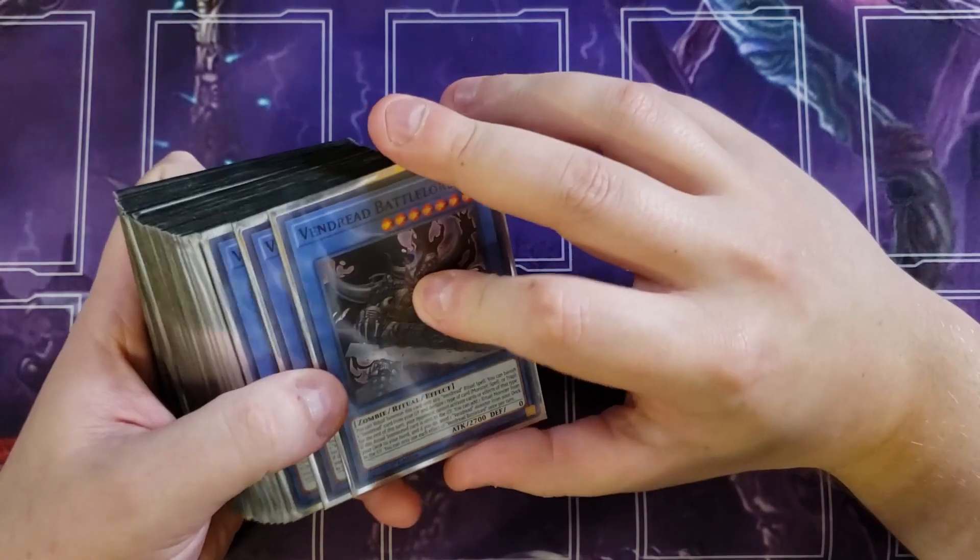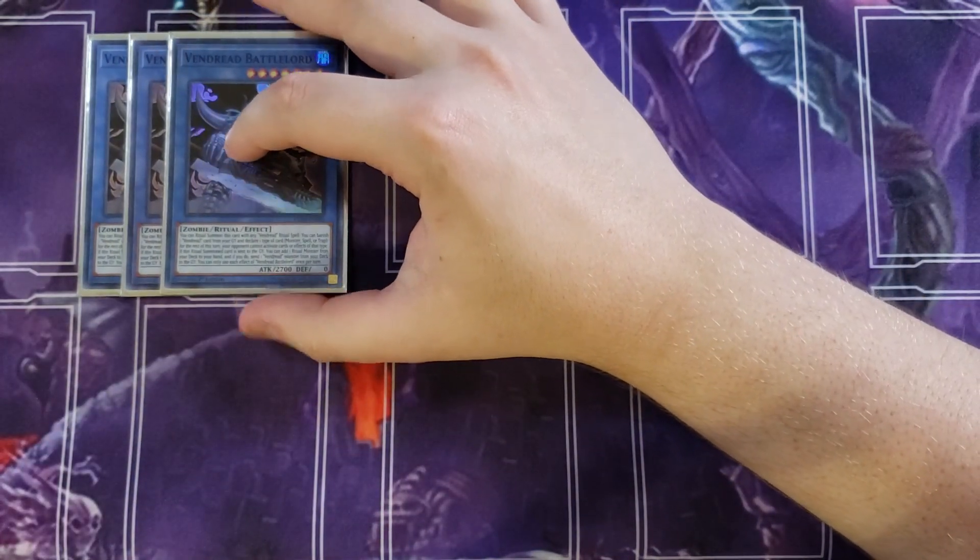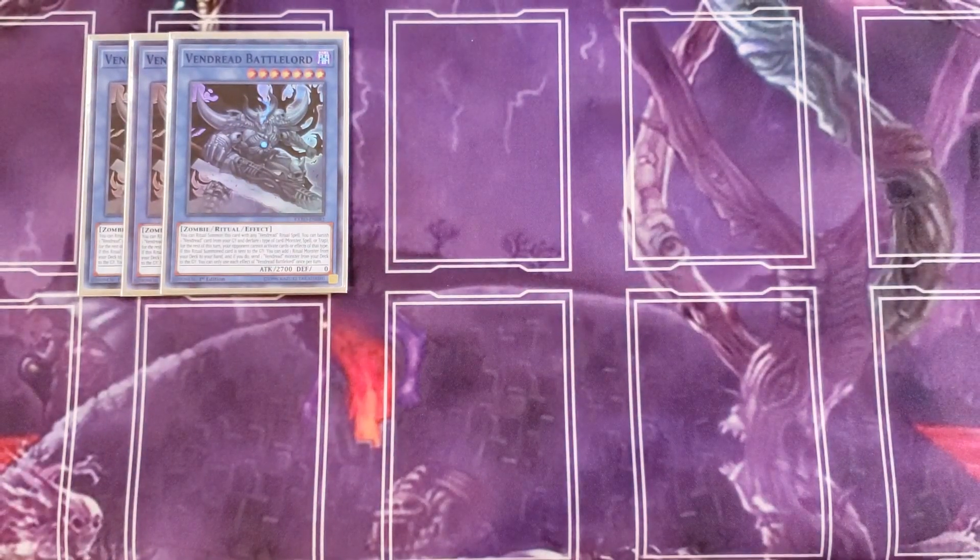First off, we're playing three copies of Vendred Battle Lord. I bumped Battle Lord up to three from the previous build because this card is so good. It has the ability that when you ritual summon it with any Vendred ritual spell, you can banish a Vendred card from your graveyard to declare one type — monster, spell, or trap — and for the rest of the turn your opponent cannot activate cards of that type.